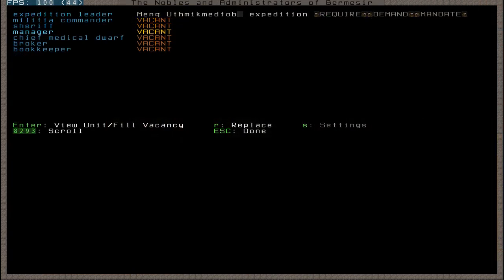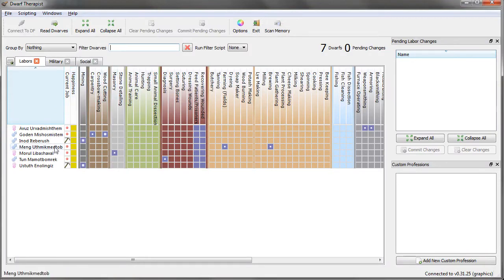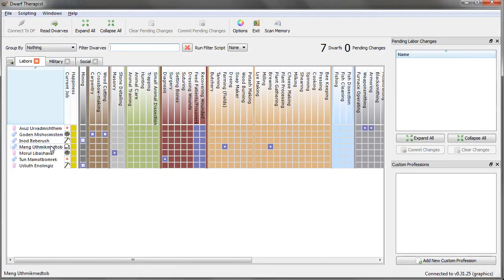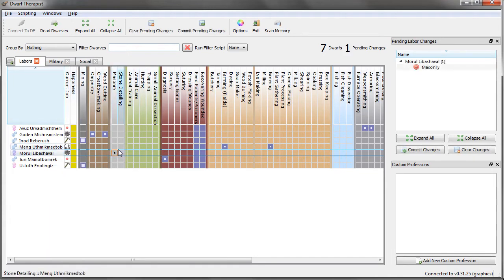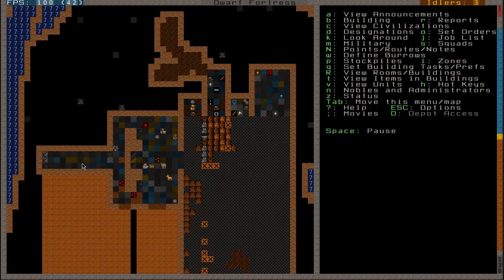Manager is something that adds quite a lot of new functions by having one. I'm going to go check who Meng is. So Meng, at the minute, is my brewer and grower. I'm going to wait until I have a new dwarf to give myself any bookkeepers or anything, because at the minute I'm kind of short on hands. My dwarves are still kind of unhappy. As you can see though, my skills are starting to get more advanced - they've gone up five or six levels.